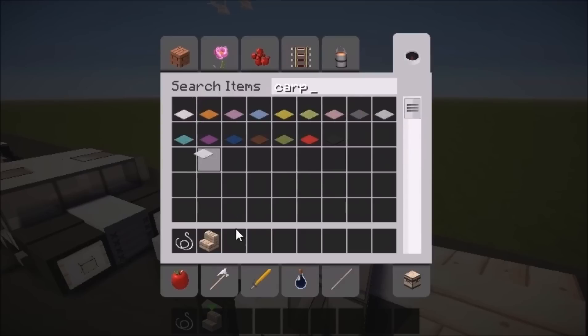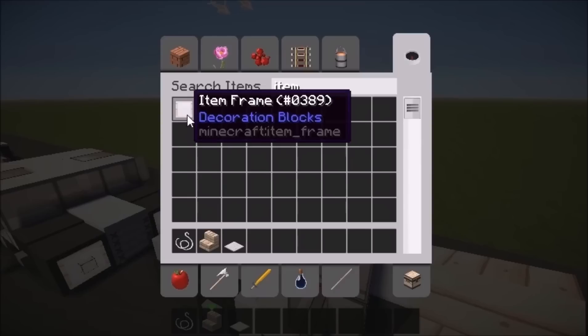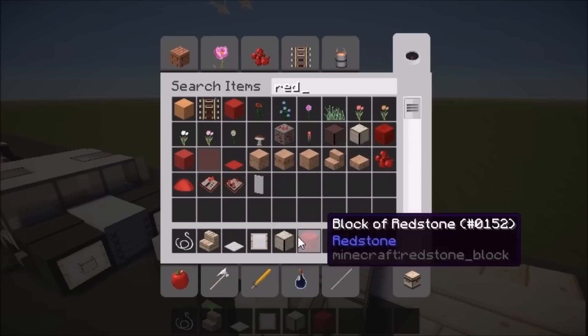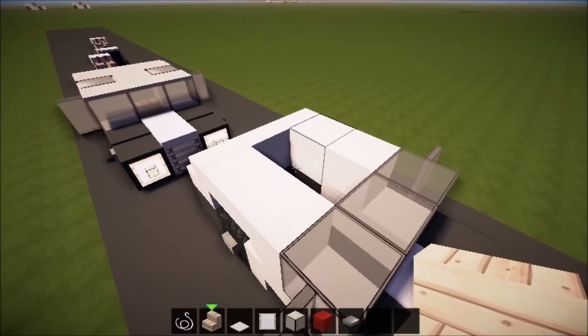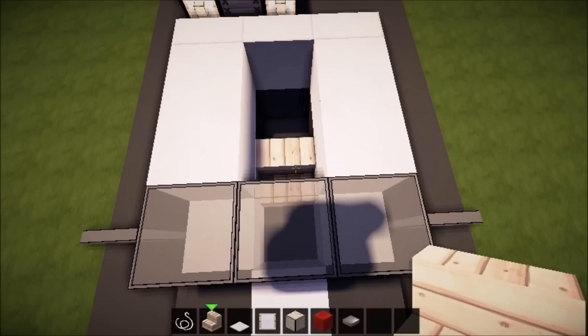I'll use white carpet since it will fit the white quartz. We also need an item frame, a redstone lamp, and a block of redstone — we're not going to do any redstone here, we're just going to add some detail with lights. We'll also need one last thing: a pressure plate. Place it down here as the seat of our car.